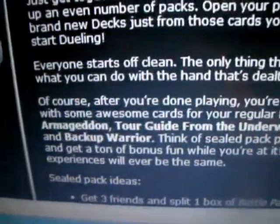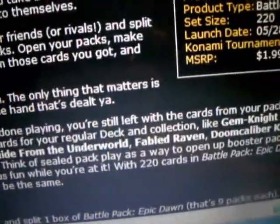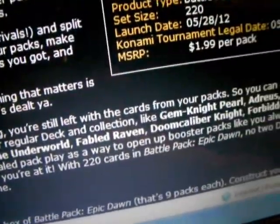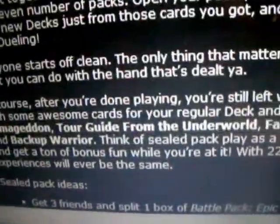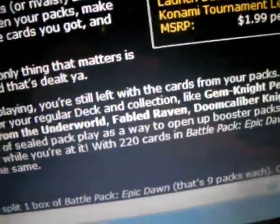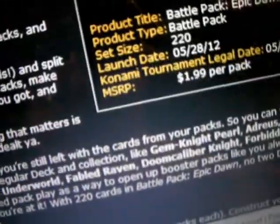Right there. From this new pack, whatever it's called — Battle Pack Epic Dawn. Some new reprints: Fabled Raven, my god. Gem Knight Pearl, which I'm gonna love. Wow, who the hell's Backup Warrior? Doomkali — what is this? Set size is 220.